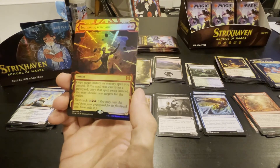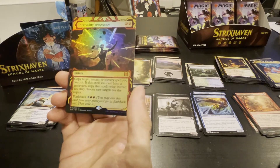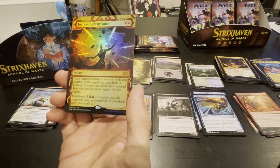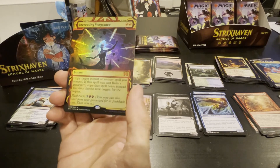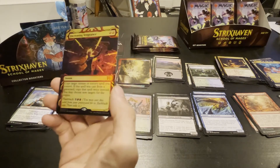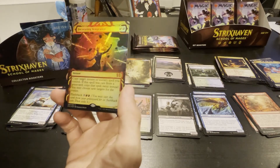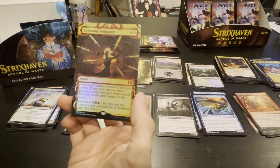What?! So if you play something with flashback and use this, copy it twice? It says if the spell was cast from your graveyard — so if you do a flashback card you're casting it from your graveyard. Interesting, that's pretty cool. Better in Modern.